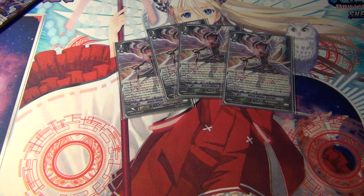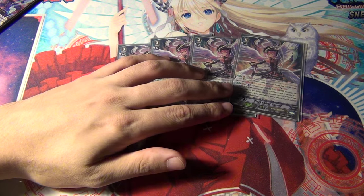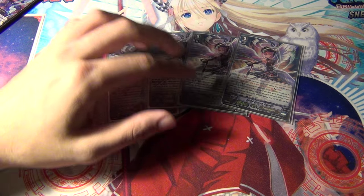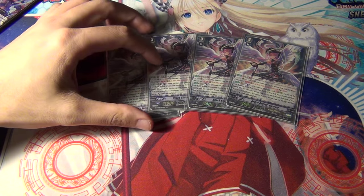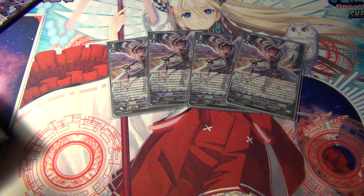Starting off, very standard, four Black Shivergavril. She's the main Vanguard — this is the primary Vanguard ride target you want. Originally I was running the backup, which was the Celestial Promo Legion, which was Makedal, because Asmodal is the Legion Mate.